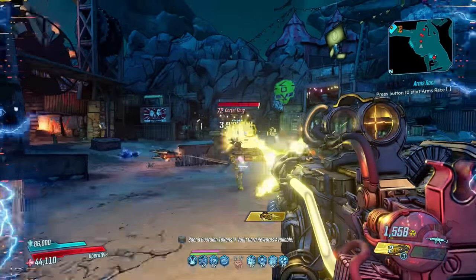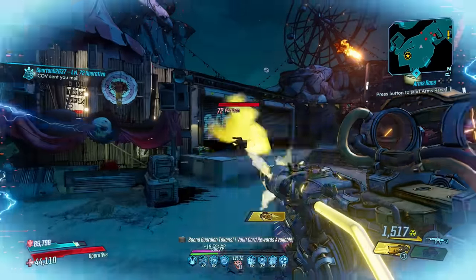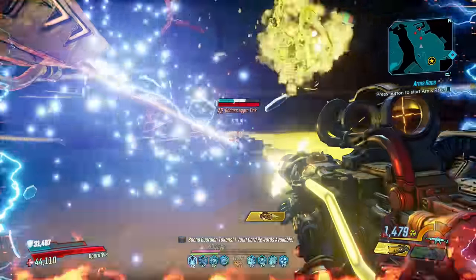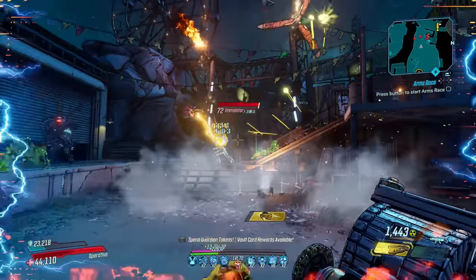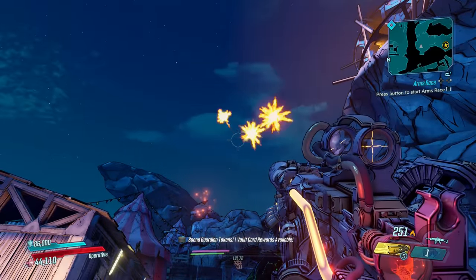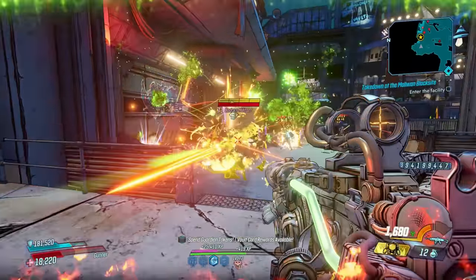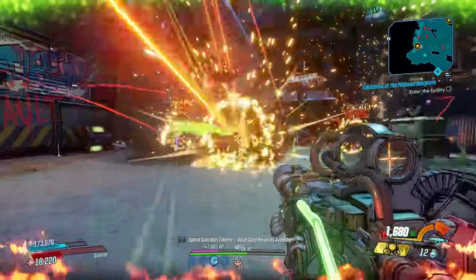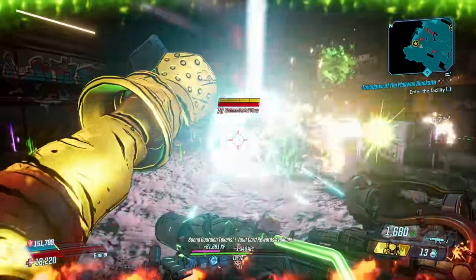It fires 1-3 blades which consume 1-3 ammo and has a large magazine size. As its name suggests, those blades rebound off world surfaces but also travel through enemies. After traveling for a second they explode, before returning to where they came from and exploding again. With it you can flood the screen with explosive saw blades which rip into enemies, slicing and dicing like a cake with no icing.